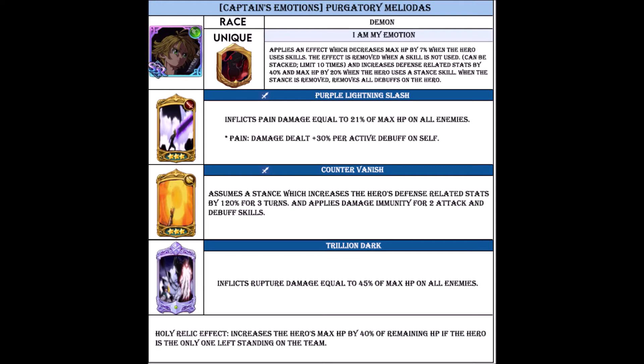His second skill is Counter Vanish, which assumes a stance that increases the hero's defense-related stats by 120% for 3 turns, and applies damage immunity for 2 attacks and debuff skills.